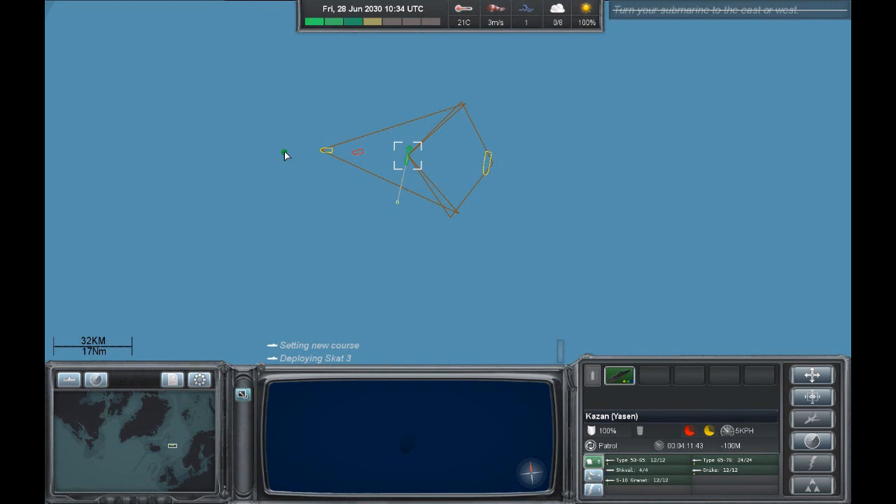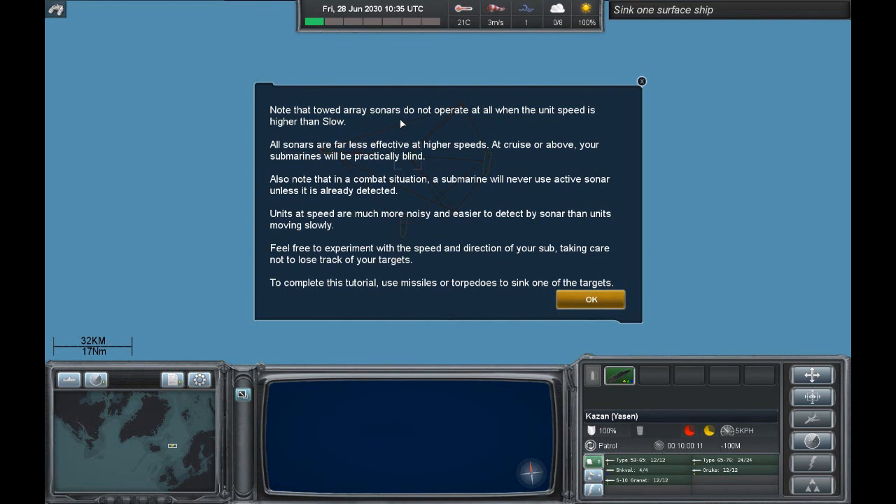Let's set a waypoint towards the fishing vessels. Note that towed array sonars do not operate at all when the unit speed is higher than slow — on submarine simulators they tend to break if you go too fast. All sonars are far less effective at higher speeds. At cruise or above, your submarine will be practically blind. Also note that in a combat situation, a submarine will never use active sonar unless it is already detected. Units at speed are much noisier and easier to detect by sonar than units moving slowly.